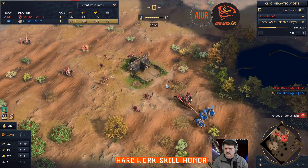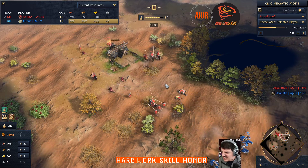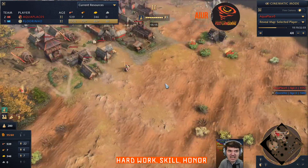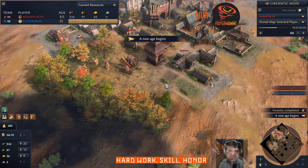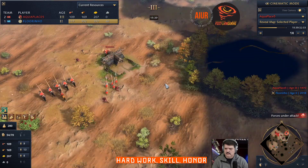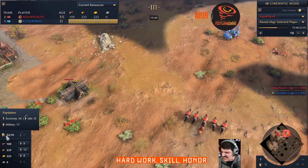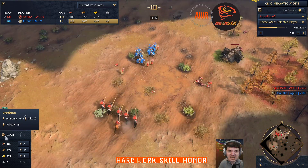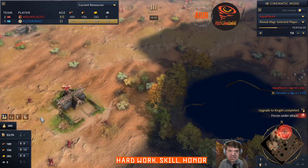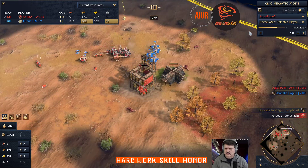This is his frontal attack — I have spearmen so I'm going to trade pretty well, wasn't too worried. Aged up, getting a monk. I wanted to get a relic but totally forgot about it. He caught my villagers off guard and I'm going to lose like 10 villagers or something. I probably lost 6-7 villagers at least — that was a terrible play. Didn't have any defense or units in position. A very good catch by him.